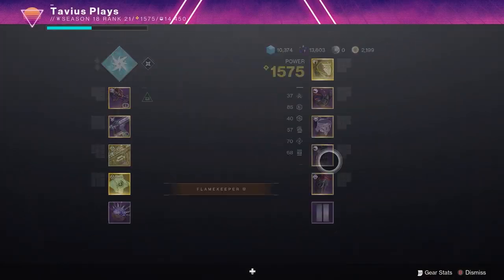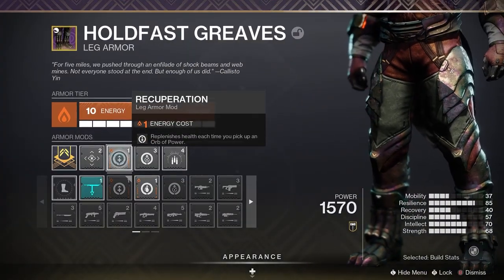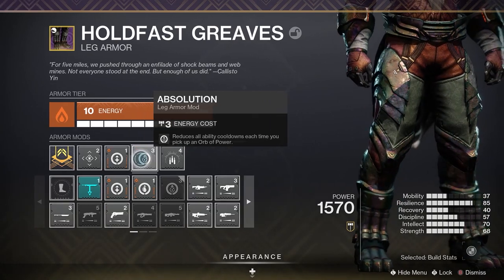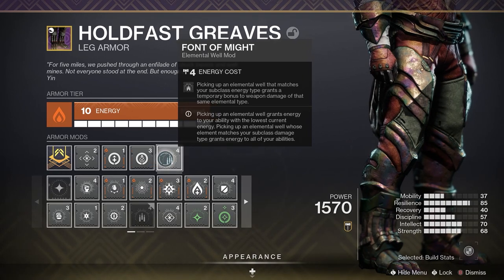Moving on to the legs, I have a Recuperation mod — replenishes health when picking up an orb of power. Absolution — reducing all ability cooldowns when you pick up an orb of power. And Fount of Might, to buff our arc weapon damage when we pick up an arc elemental well.